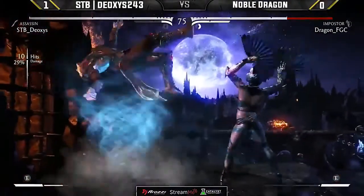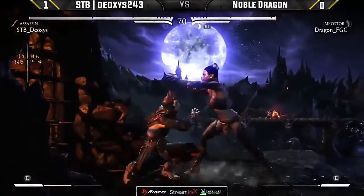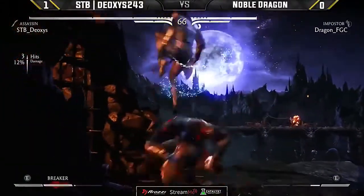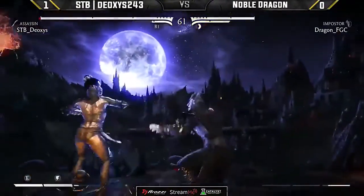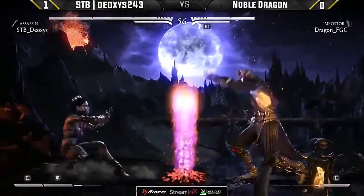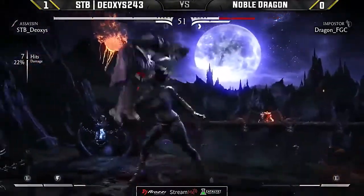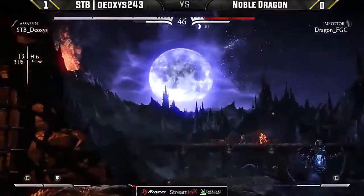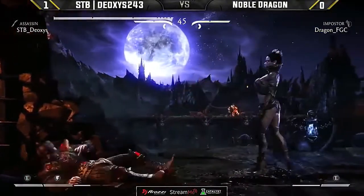Dragon just gets hit by the smoke shenanigans, trying to anti-air but a little off with the timing. A very nice shimmy into the grab. Deoxys looking much better here in round two. Nice use of interactable to get himself out of the corner, away from those scary plus frames. Just taking his time — knows he doesn't need to take risks. Opens Dragon up with a forward two again. Dragon needs to watch when he decides to hit a button at that midrange — Deoxys has been absolutely dominating that range.